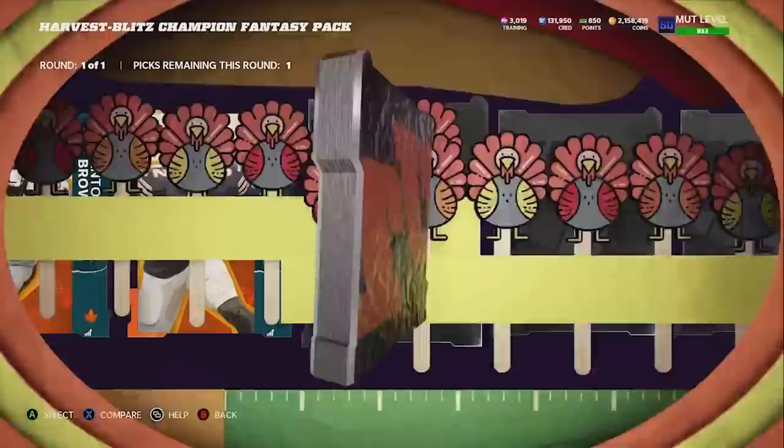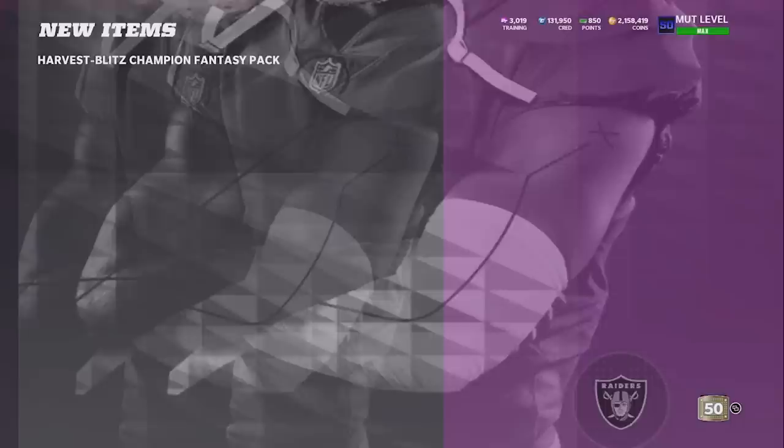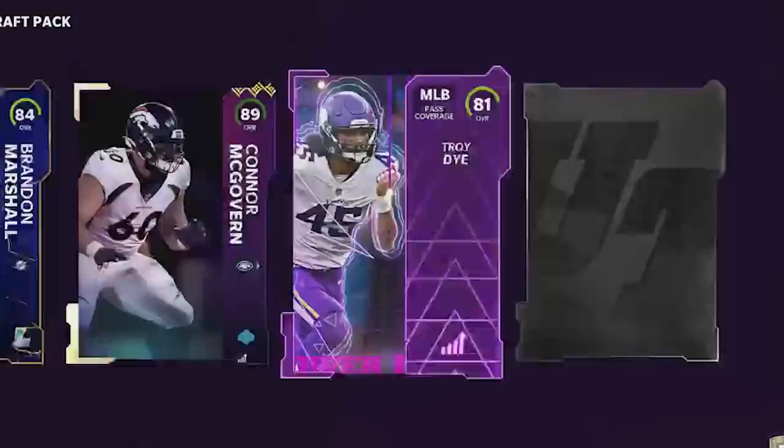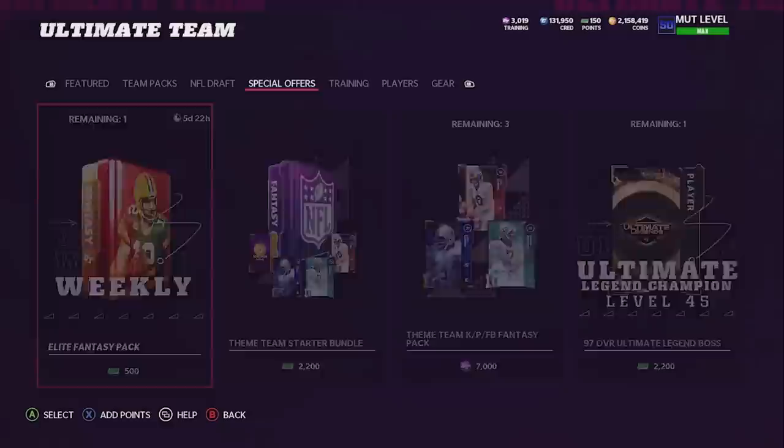Next pack is the Harvest Blitz Champion pack - honestly I have no clue what's in this. It just looks like a lot of Harvest and Blitz players. I'll go ahead and pick up Bo Jackson in case he gets a future card. Then we open a four times value pack for 200 points - we get an 89 and that's about it. Then an elite fantasy pack: we get a 90 and an 80. That is terrible - I guess we'll take the 90.